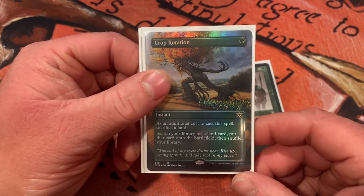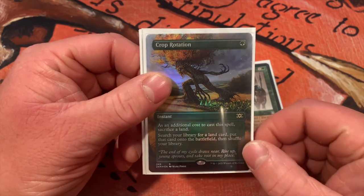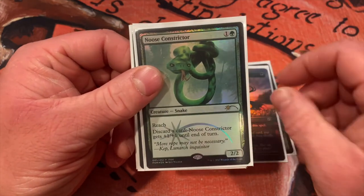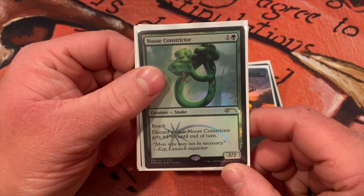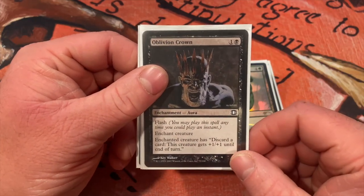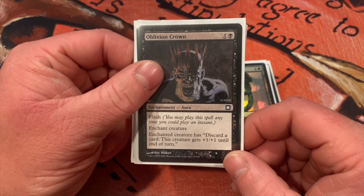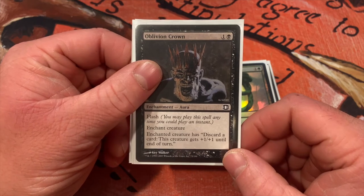Crop Rotation — additional cost to cast: sacrifice a land; draw a card, then look for any land card and put it on the battlefield. So that Phyrexian Tower, Lake of the Dead, or even a Strip Mine — whatever you want — goes right to the battlefield. Noxious Constrictor is a 2/2 snake with reach; you can discard a card to get plus one plus one — not really the point, the point is you can discard lands, draw cards, and fill your hand up. Oblivion Crown — same ability as the Constrictor; if your commander's not being blocked you can discard cards to make your commander bigger. If you draw enough cards in one turn you could one-shot someone with commander damage — 21 points of damage.